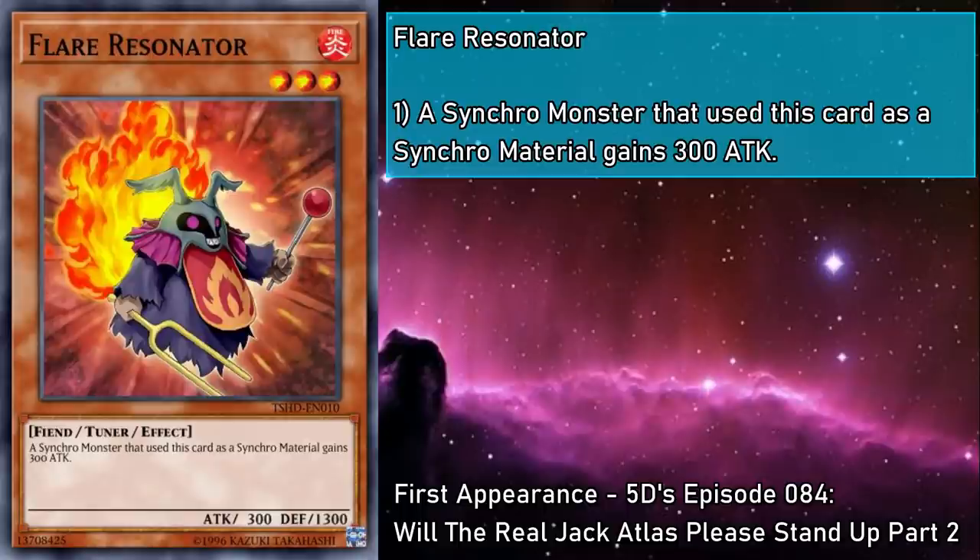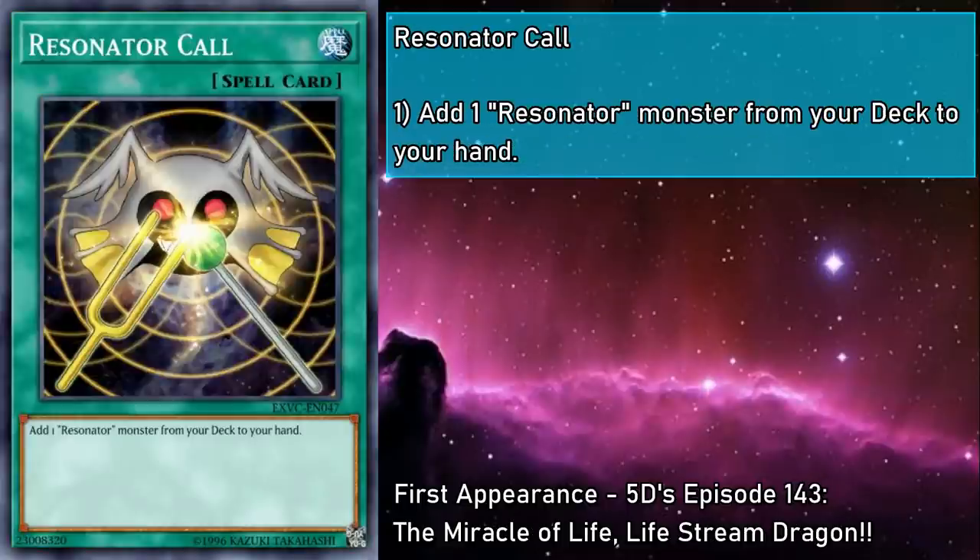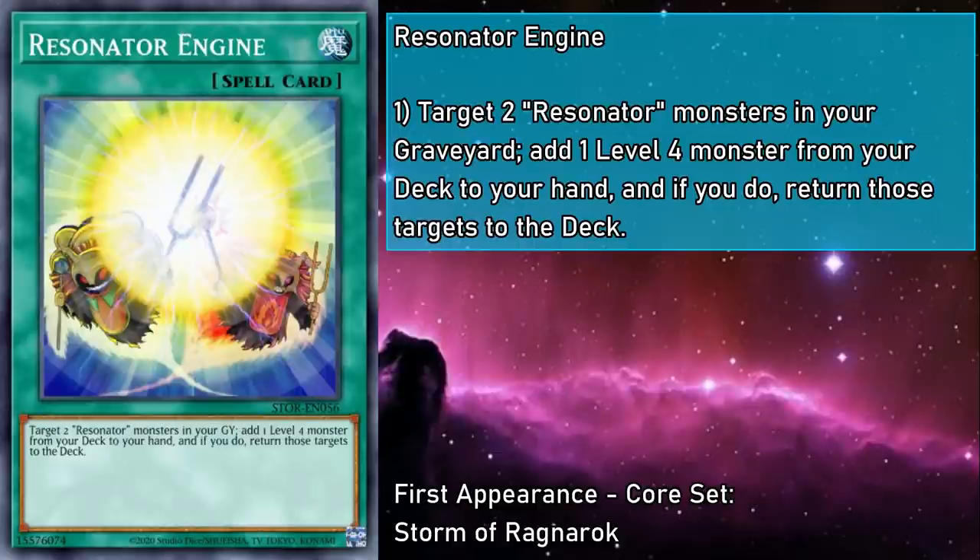Resonator Call is a normal spell that adds any Resonator monster from your deck to your hand — a wonderful addition since it lets you use any Resonator that fits the situation. Red Resonator is a good general purpose monster for turbo-ing out your monsters, but if your hand can take full advantage, you can get Crimson Resonator when you're ready to pop off. Resonator Engine is a normal spell that targets two Resonator monsters in your grave, and on resolution, you can add any level 4 monster from your deck to your hand, then return those targets to the deck. This grabs any level 4 monster — something that could see play in a variety of decks — and any generic level 4 monster you want to run in this deck can be searched by this card, making for a pretty nifty Engine Piece.